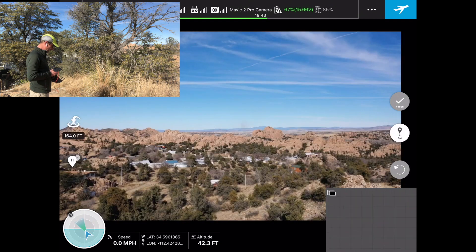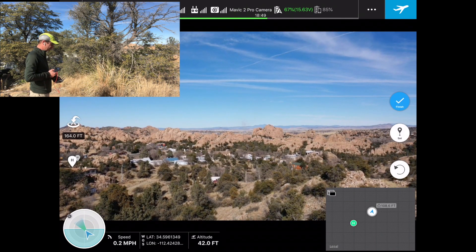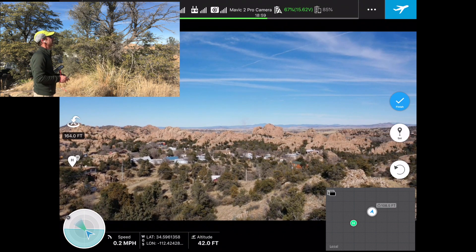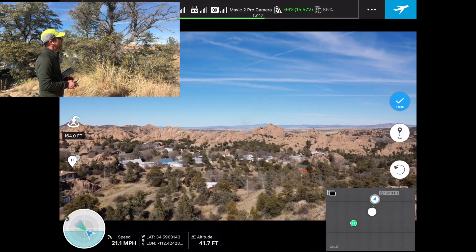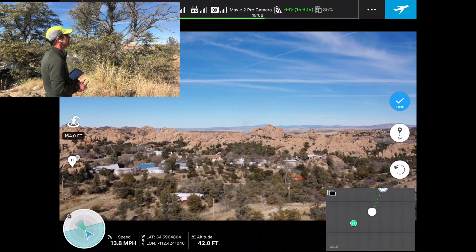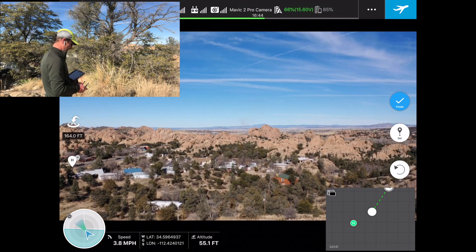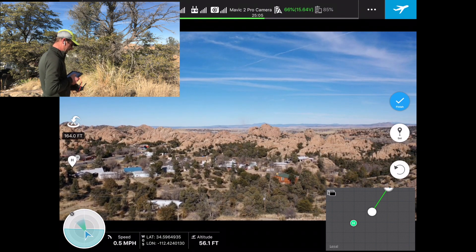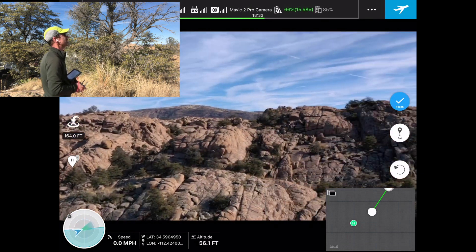I'm going to stop for a moment and pull up the main screen so we can see where we are, and I'm going to set that waypoint. I'm then going to move the drone further out to get a little more distance, pop the drone up a little higher, and set my second waypoint. Second waypoint has been set.